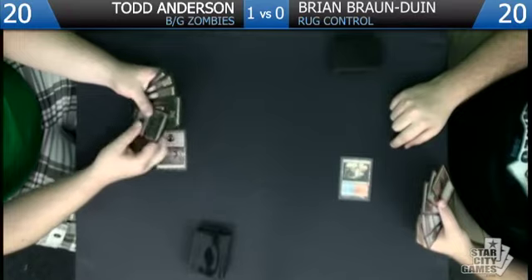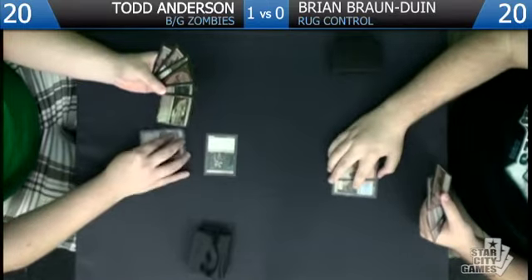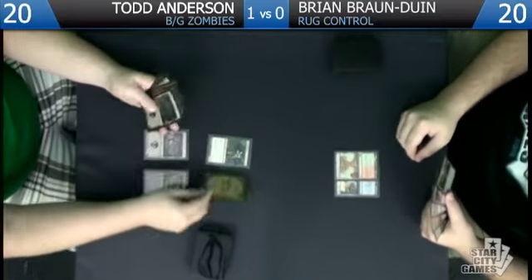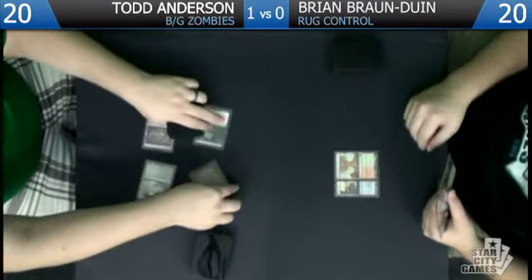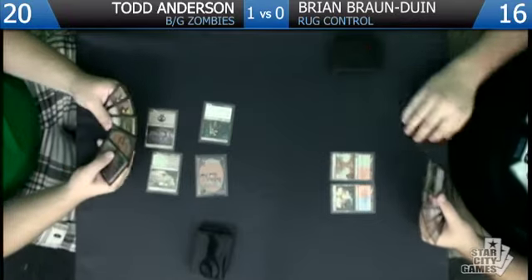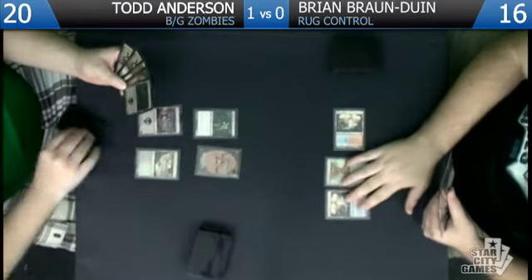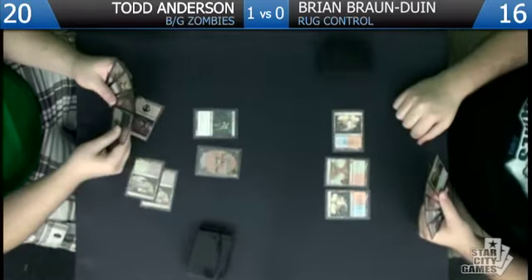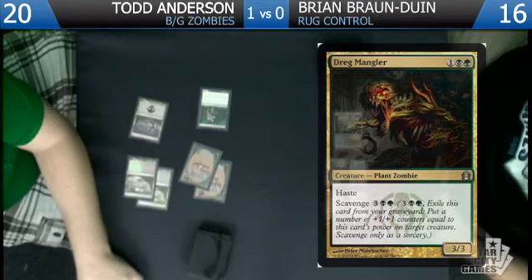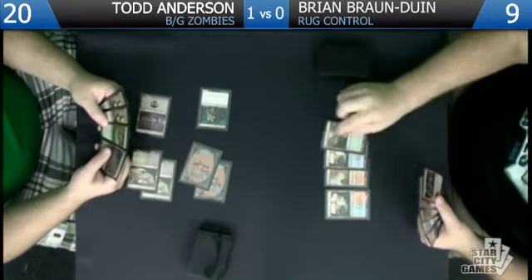We'll open up with a Diregraf Ghoul. We might run into the same type of thing with his Essence Scatter, but we're gonna go for another Shred Freak on two. Swing for four — having haste is pretty sweet. This game just might be over before it even starts. This one's not looking great. I'll play a Dreg Mangler. Seven power coming at you.